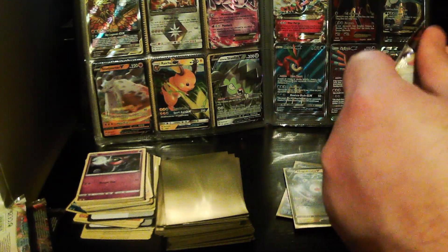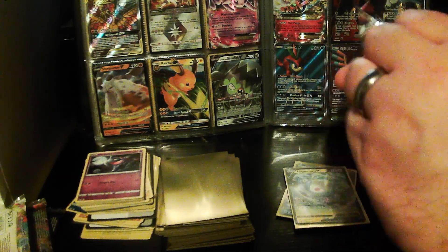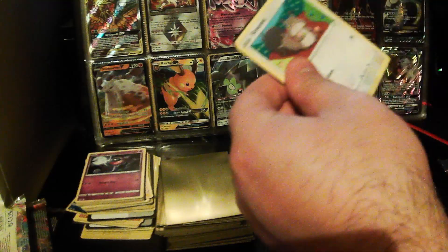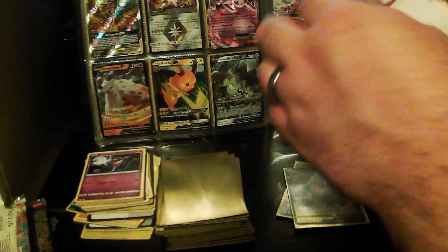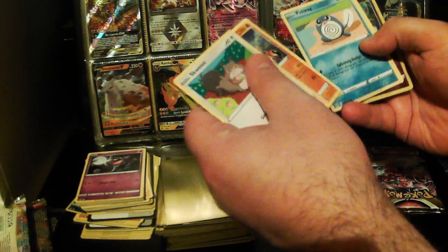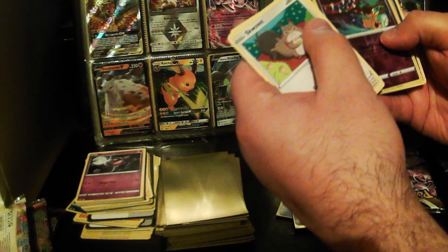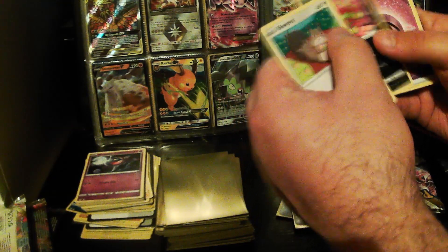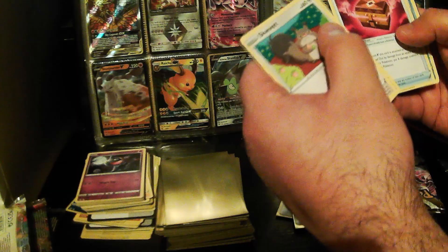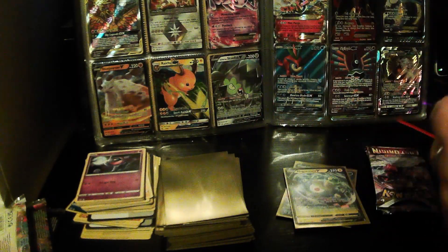Giratina on the front of this pack again. Come on, give us Giratina or Aerodactyl! We've got Squawkabilly, Phanpy, Poliwag, Archen, Hisuian Growlithe, Reverse Holo Morpeko, Spiritomb, Psychic Energy, Box of Disaster, Seedot, Rika, and a TCG Online code.